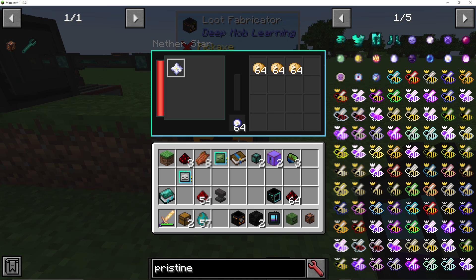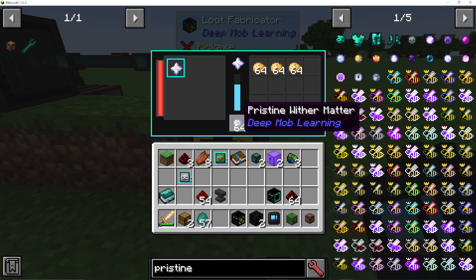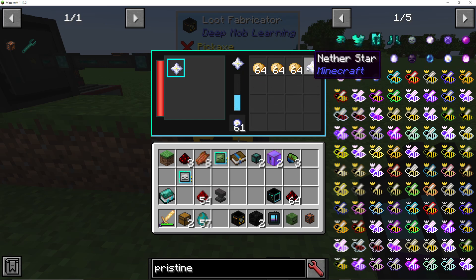When they come in, you just click Nether Star, and every time your Basic or above simulation runs and you get a Pristine Wither Matter, you can then literally just farm Nether Stars.